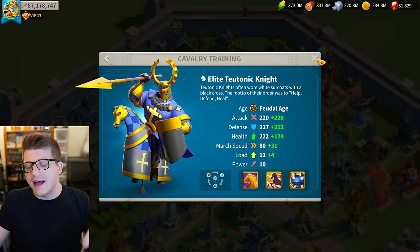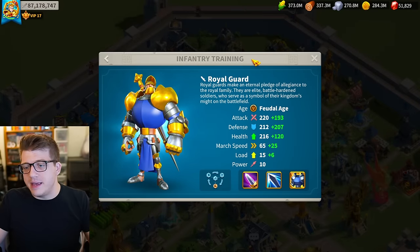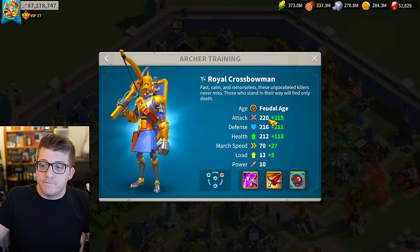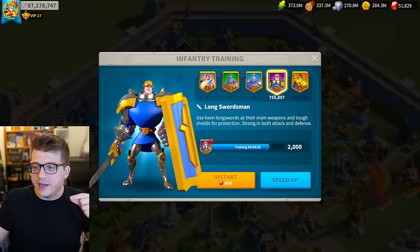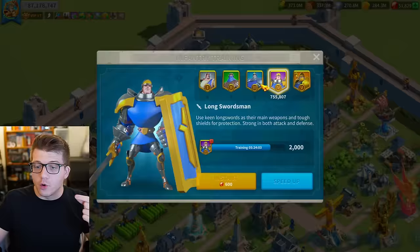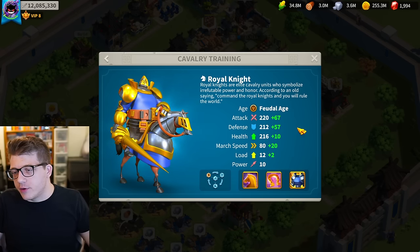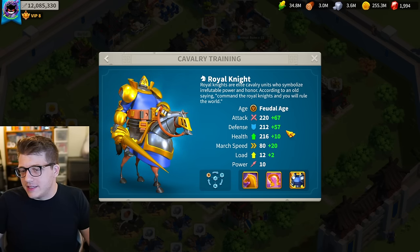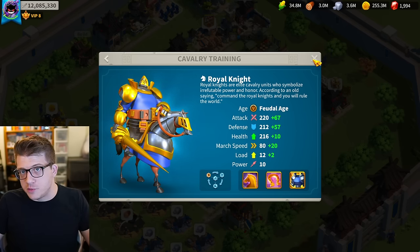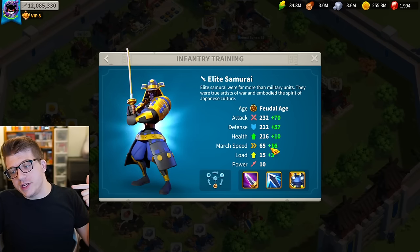Looking at the stats for cavalry, infantry, and archers, all the base stats are very similar. The Royal Guard has similar base stats to the Royal Crossbowmen — 220 attack, 216 defense, 212 health. Infantry have 220 attack, 212 defense, 216 health. T5 archers have more defense, T5 infantry have more health, and T5 cavalry also have 220 attack, 212 defense, 216 health. The real difference comes down to load and march speed — cavalry have the highest march speed, archers second at a base of 70, and infantry come in last at 65.